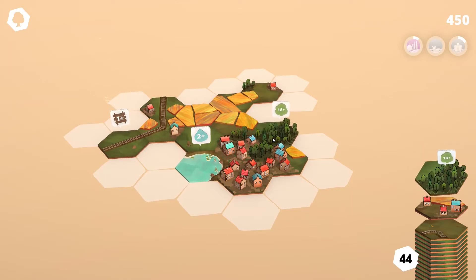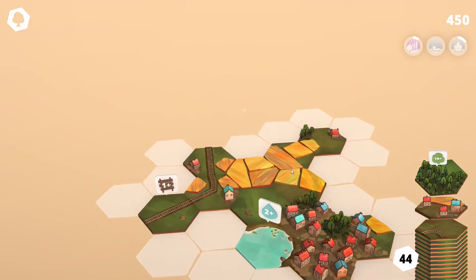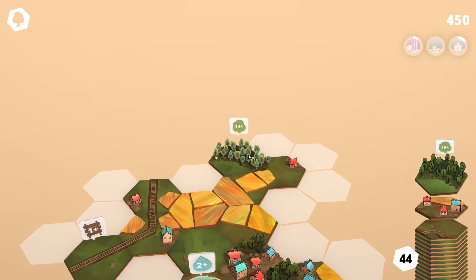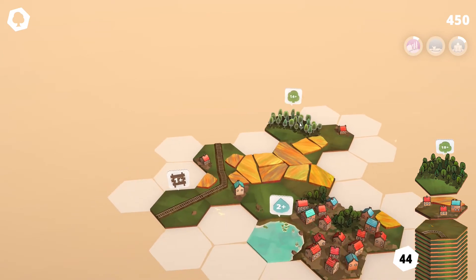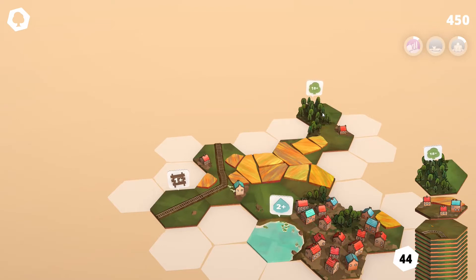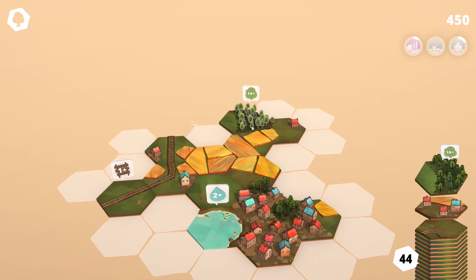Now we have our first forest challenge. It doesn't connect to this forest right here, meaning we're going to have to find another spot. Maybe here, but that's going to get in the way of these farms. Let's do something like this — maybe build a farm to the northeast. It's going to be challenging, but let's do it.